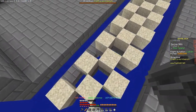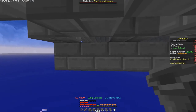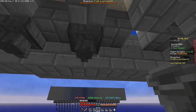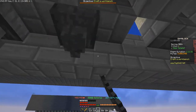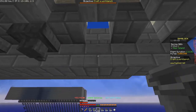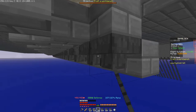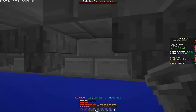Now grab your hoppers. Every time there's a hole in the checkered pattern, place the hopper into the temporary block. Where there's a hole above, place the hopper, and then here, and here — it alternates every block. Just make sure you place it where there's a hole above it. Do this all the way down. Then place the other hoppers facing into the original hoppers, shift-clicking onto the side of the hopper and not into the temporary block.